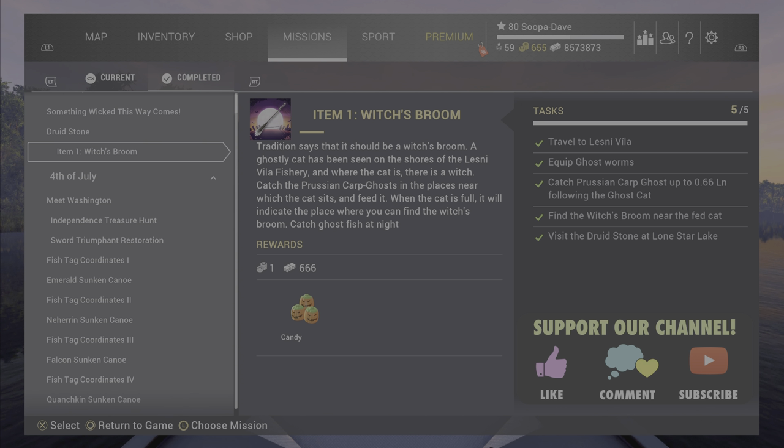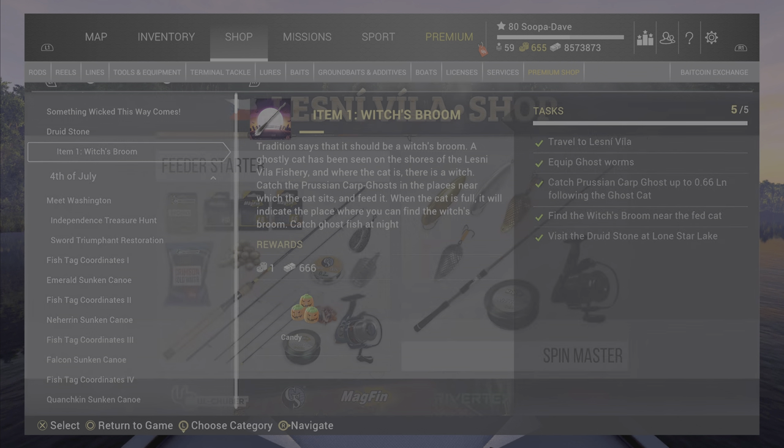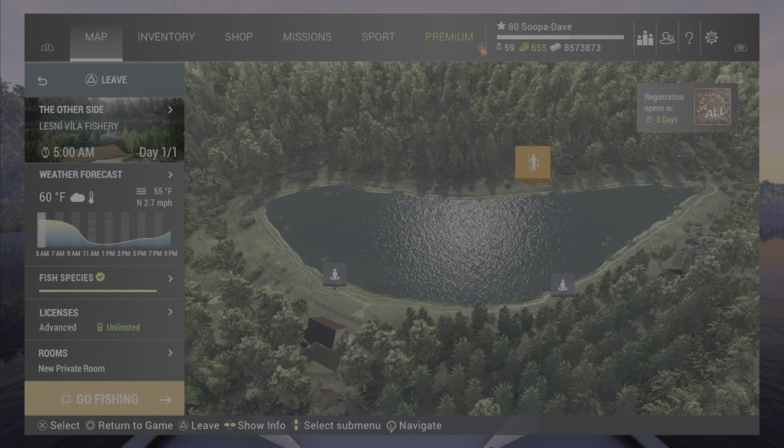Welcome back folks. For the witch's broom, item one, you gotta go to Leslie Villa with ghost worms, catch Prussian carp, follow the ghost cat, find the witch's broom, and then go back to Lone Star for that druid stone. Seems like you're gonna be near that quite a bit.